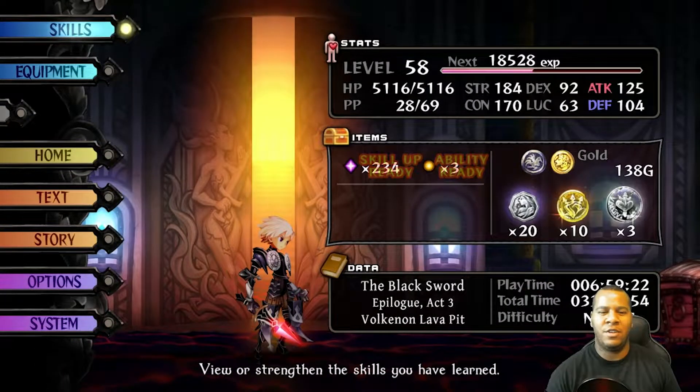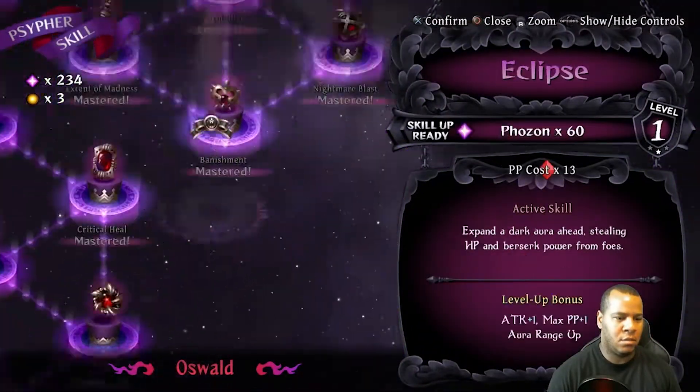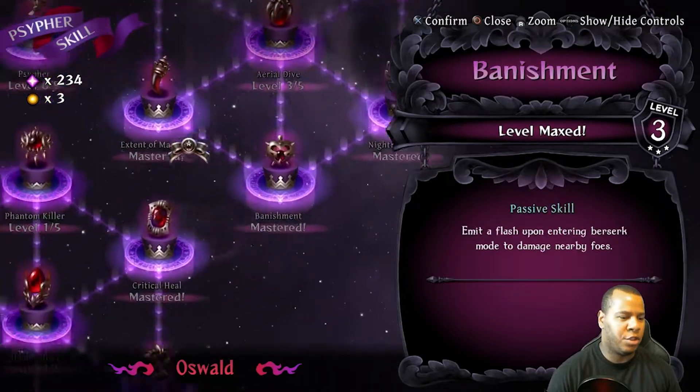What's going on guys, Tim the Gamer here with another secret skill. We are playing with Oswald and we are in the Vulcan Lava Pits. The hint is... we're looking for Exclusion, by the way.